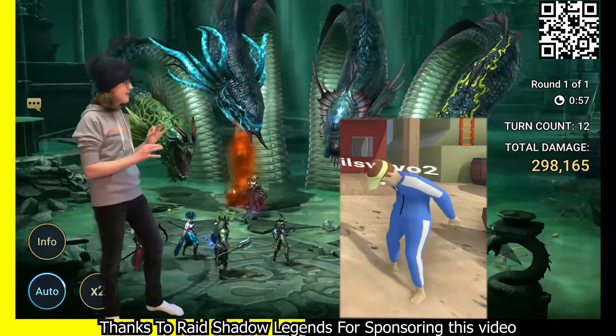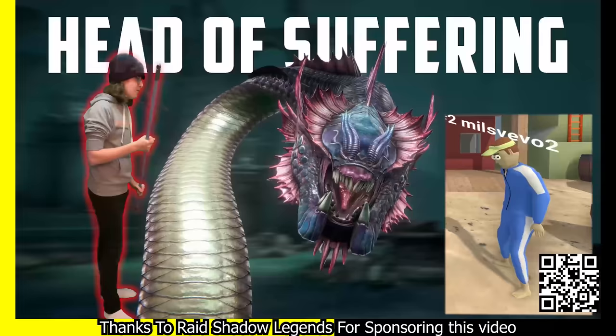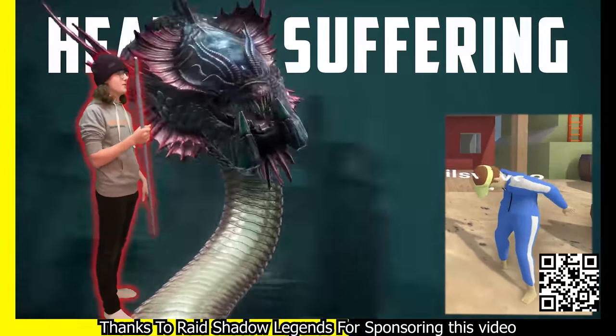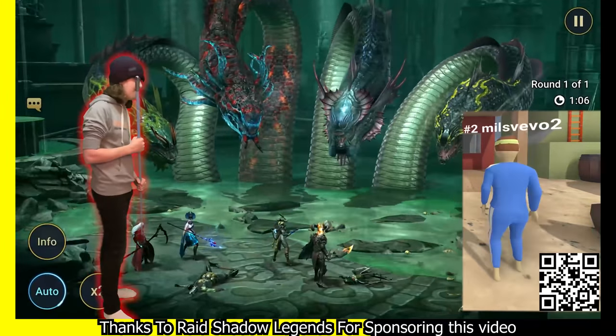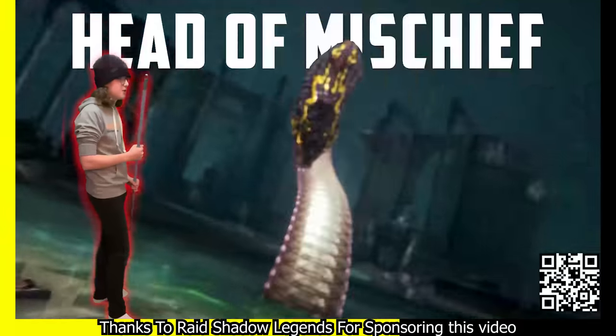Have you heard of the new boss coming to Raid Shadow Legends? It's called the Hydra, and it has six huge heads. One of my favourite heads is the head of suffering, because it causes enemies — which in this case is you — to suffer. My other favourite head is the head of mischief, because it causes chaos in the battlefield.